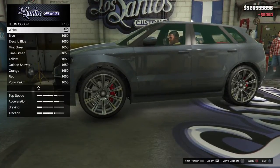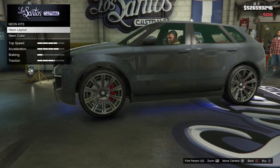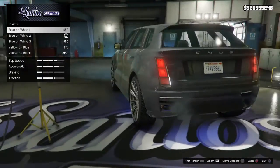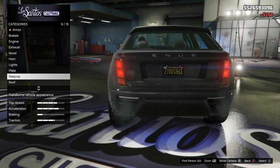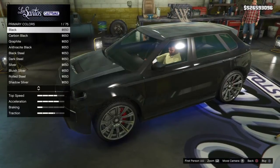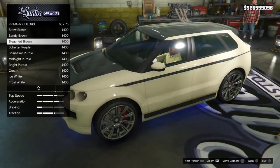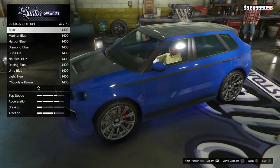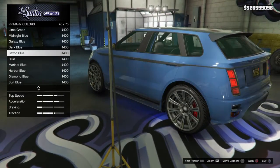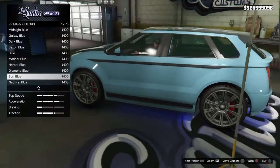For the neon color, we'll make it blue. For the plate, we have the same five options for license plate as the game's had since launch, so we'll put the yellow and black on. For the respray we have two colors, primary and secondary. We'll make the primary color a classic blue — we're going to go to classic and scroll up to the blues. The mariner blue and surf blue both look nice — we'll go with surf blue.